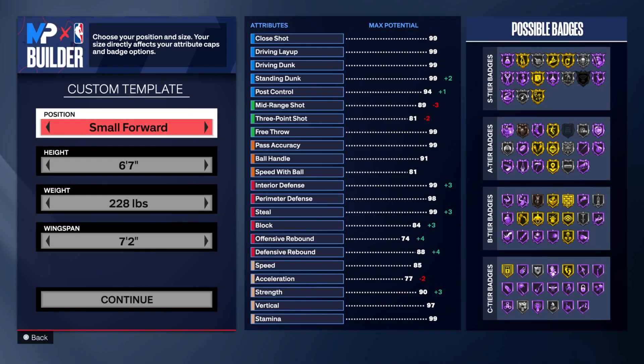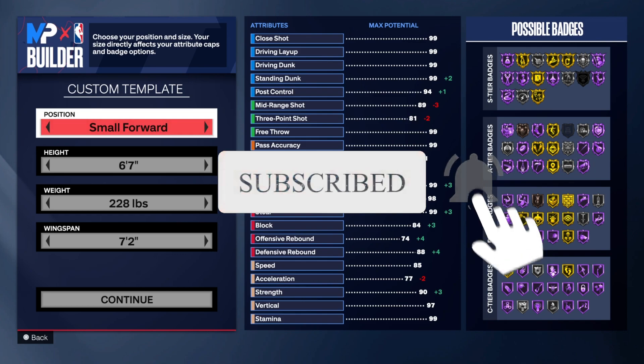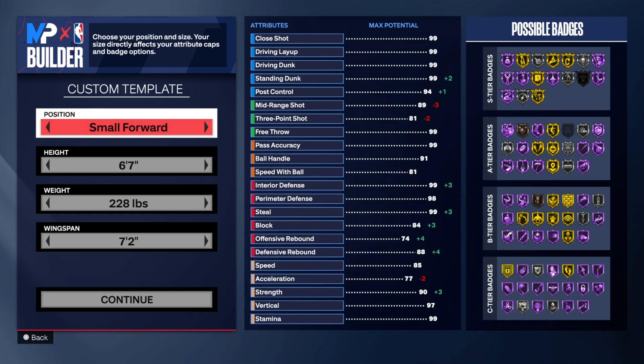One of the most overpowered positions this year is going to be the lockdown. If you guys don't believe me, go look at my video — it's probably going to be out tomorrow. I made a video on the glove badge. I have that on my 6'6", he has a 91 steal. The badge isn't even on gold yet, it's still on bronze, and you should see the things I'm doing. I have to drop this build video now because it's not going to be fair if I'm the only one who gets to experience this.